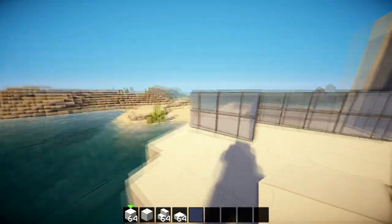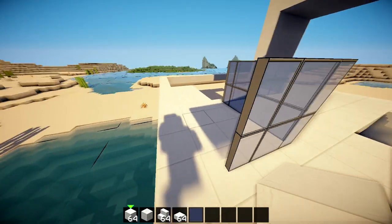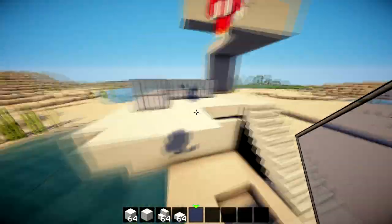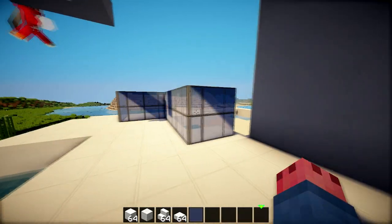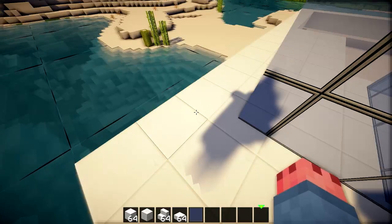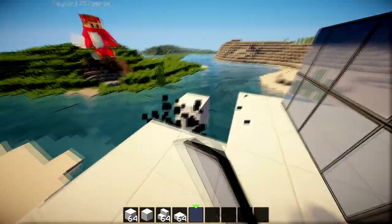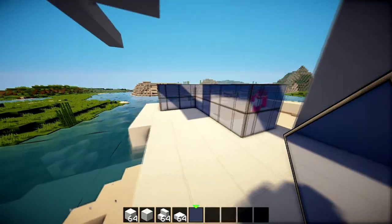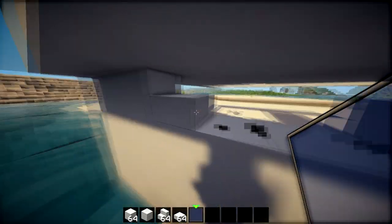Doesn't it go down here as well? Like, the glass goes — this is really weird. So it goes down there to this wall and then it goes across here, and then it goes out and it goes down. So this should actually be sealed off here, and then it should be like this. And then there's like a dark patch here so we don't need this.